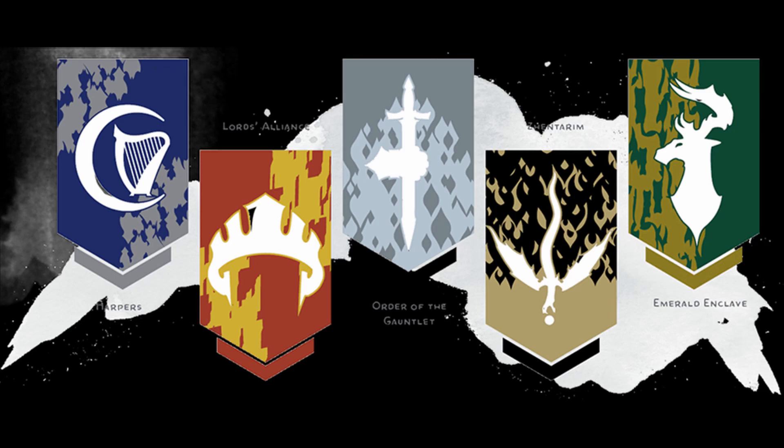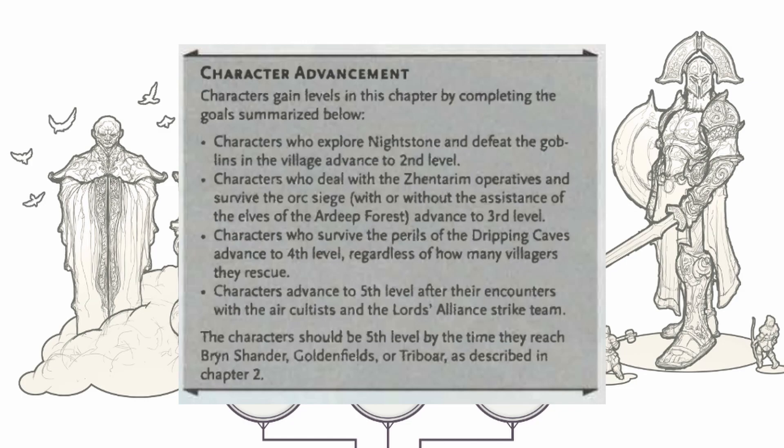This chapter is designed to advance a party of first-level characters to fifth level. The characters gain levels by accomplishing various goals. I am going to dive into each of the milestones and discuss my experiences and ideas for each of them.